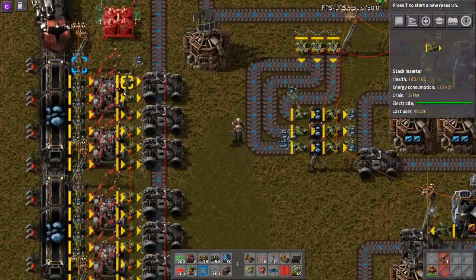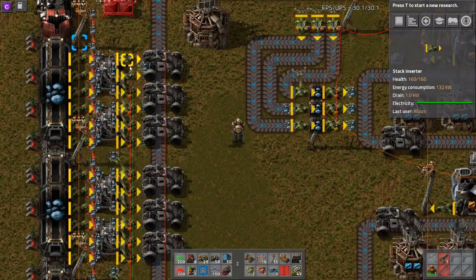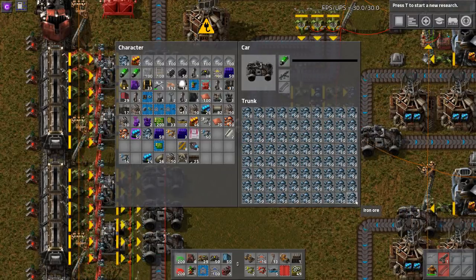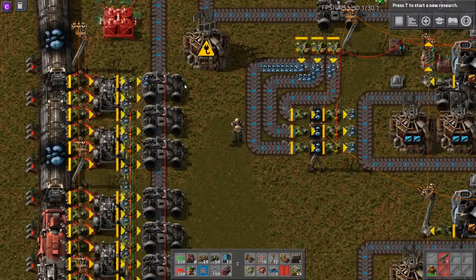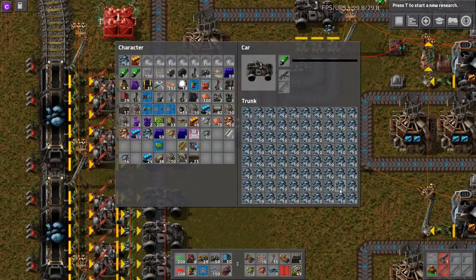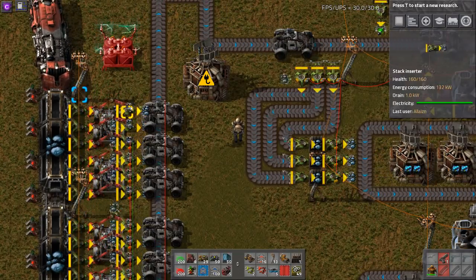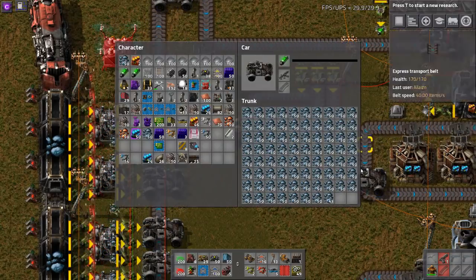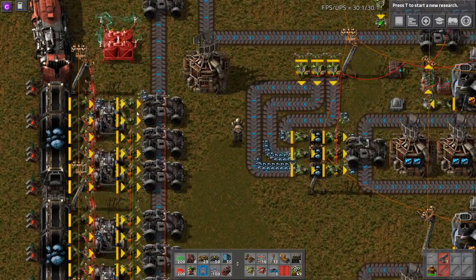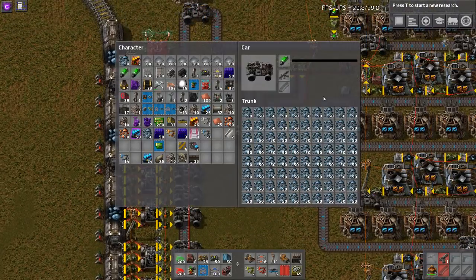You may ask why these two inserters don't operate on the same clock cycle as all the other ones. The reason is that on the last swing which would fill up this trunk, the inserters just don't do anything — and it's always these two that refuse to put in the items. I solve this issue by simply having them operate whenever they want. That way they will fill up the car, and since every item is counted, they won't put more items in than intended, but it guarantees that these cars are full.